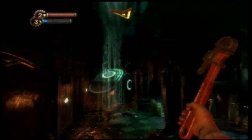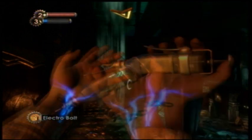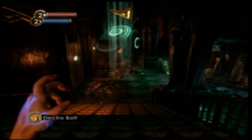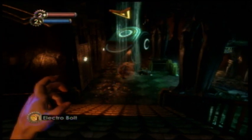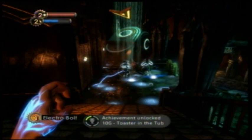What you need to do to get the achievement is lure a splicer into water and shock him to death. You can do it without even going down to fight — just aim directly at him, shock him, and you get Toaster in the Tub that fast.